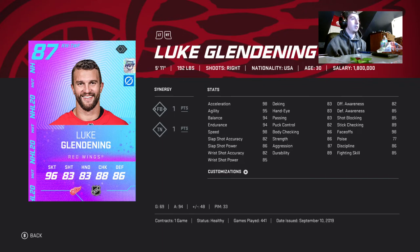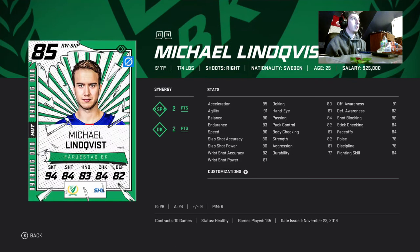Next up, Luke Glendening — whatever card you chose, I prefer him because he's pretty much max speed and max assists. Then we got Michael Lindquist — he is 22k, max speed, fills out the DK synergy, solid player.